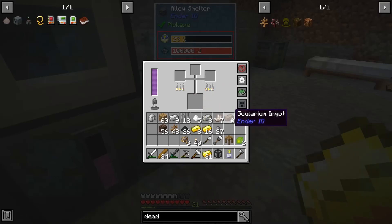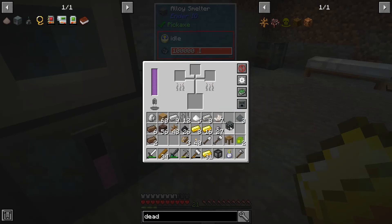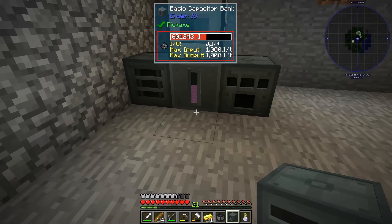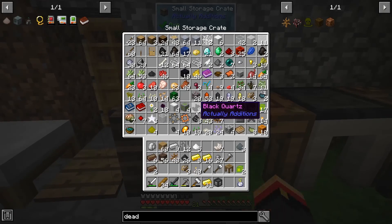There's my solarium. I need at least two of those to be soul powder. All right, I can now make my wired charger.